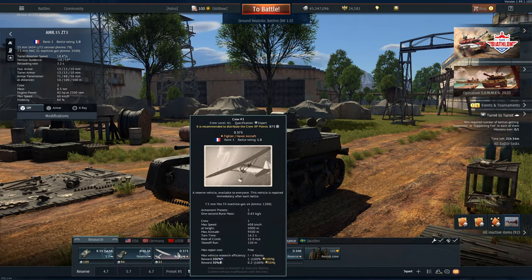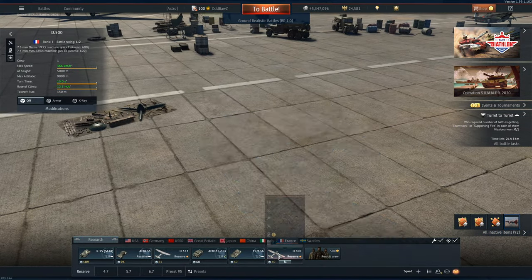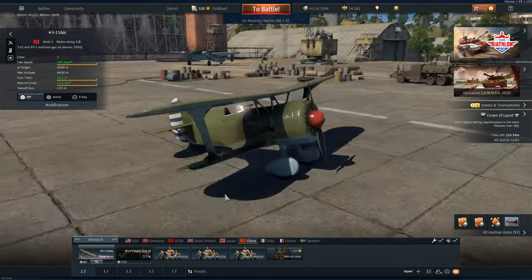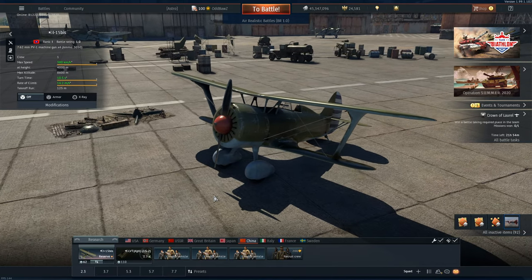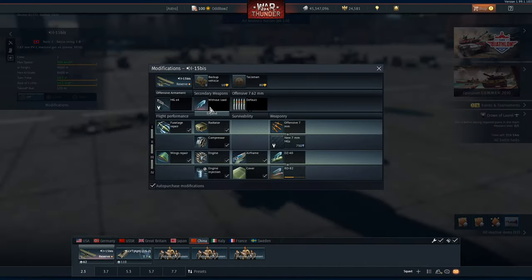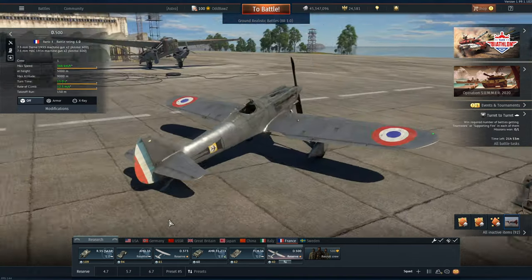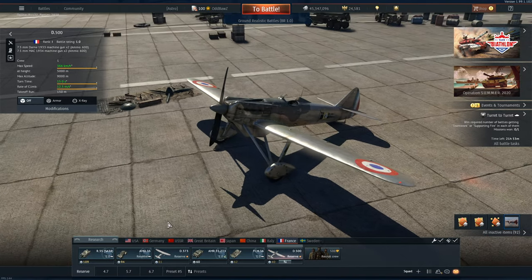And now to the aircraft — quite possibly the worst reserve tier planes in the game. Let me give you a comparison: here is the Chinese reserve tier I-15 BIS. It turns better, it's actually an arguably better energy fighter, it's got 4 decent machine guns, and for ground targets you have unlockable RBS-82 rockets. I think the only reason these French planes are reserve tier is because reserve tier negative 2 just doesn't exist.